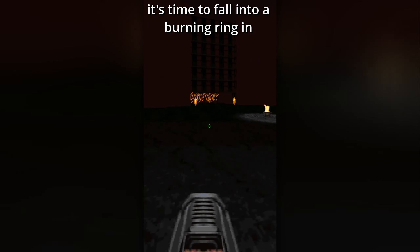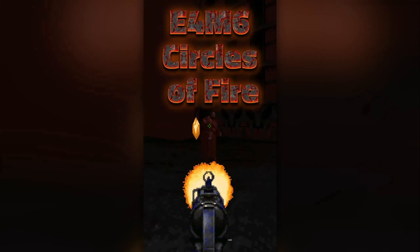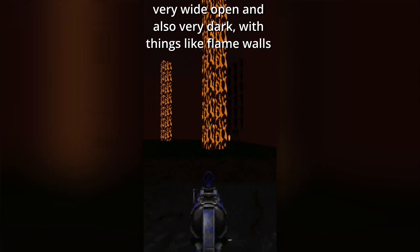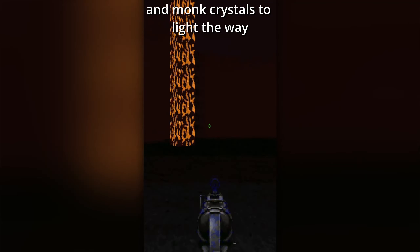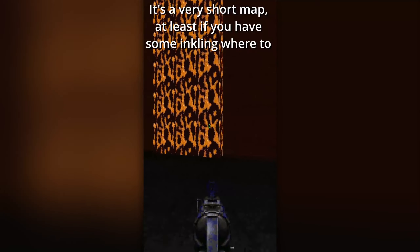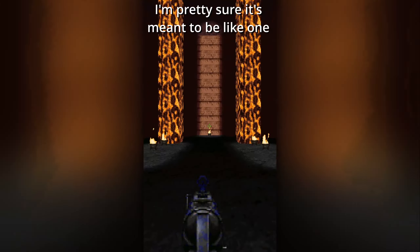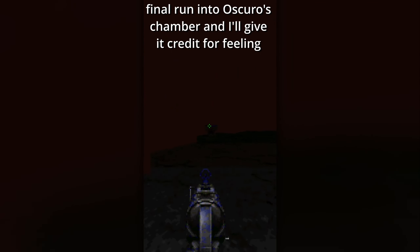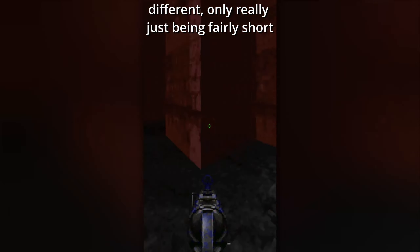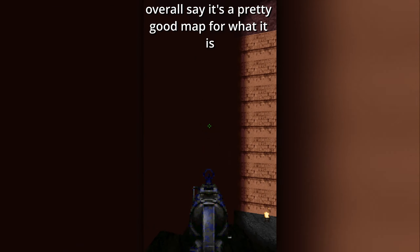It's time to fall into a burning ring in E4M6, Circles of Fire. It's interesting how different this map is — very wide open and also very dark, with things like flame walls and monk crystals to light the way. It's a very short map, at least if you have some inkling where to go, but at least one flame wall is fairly hard to get across without taking some burning. I'm pretty sure it's meant to be like one final run at Oscuro's Chamber, and I'll give it credit for feeling different, only really just being fairly short. At least that means it doesn't wear out its welcome, so I'll overall say it's a pretty good map for what it is.